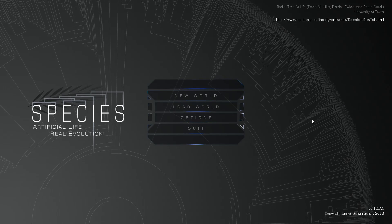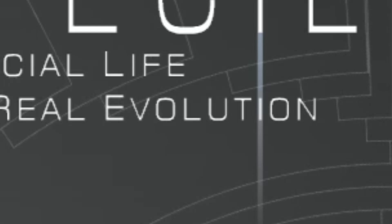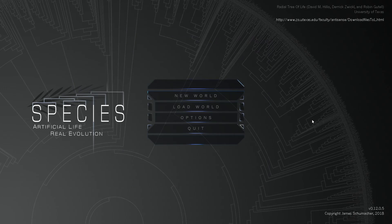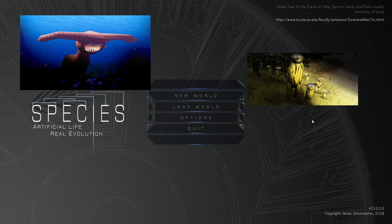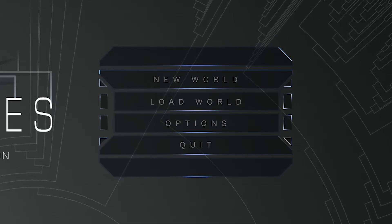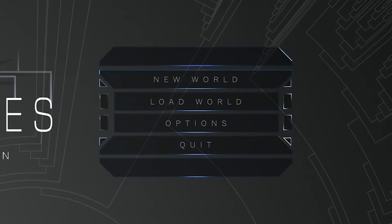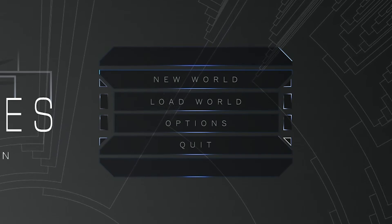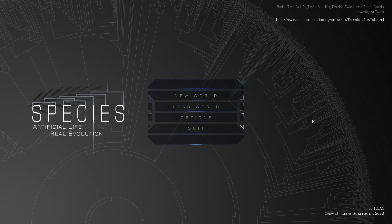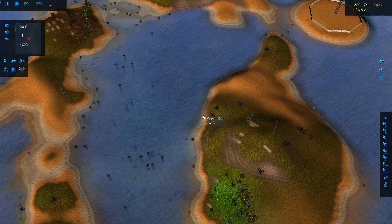Hello everybody, welcome back to another episode of Species: Artificial Life Real Evolution. Today I thought, why not create a xenomorph in this game? We have created all sorts of abominations, so we might as well go all the way and build a xenomorph and a face hugger using my perfect understanding of physics and evolution, because I am a very smart individual. It's going to be 100% accurate.